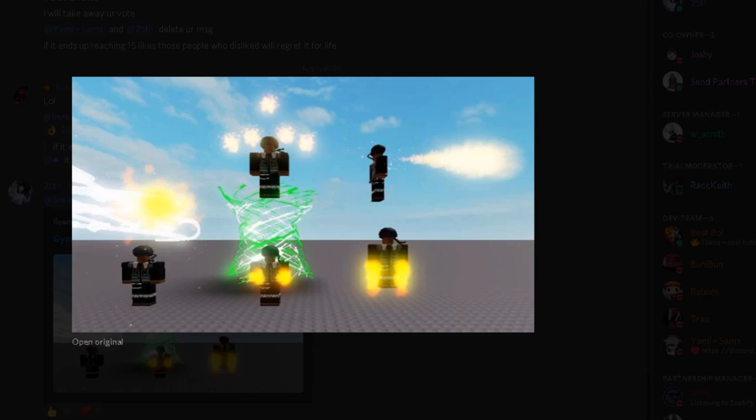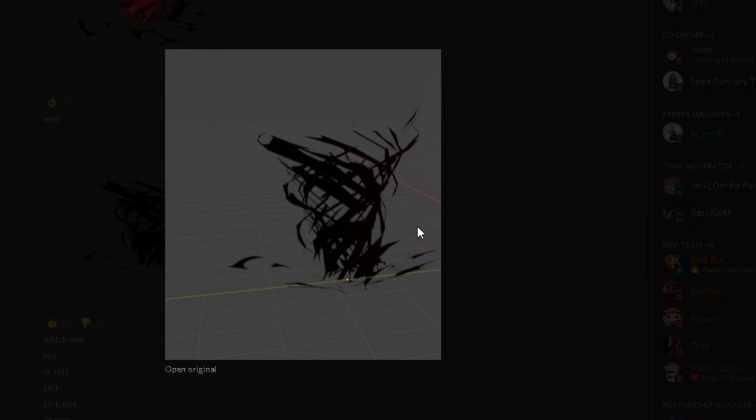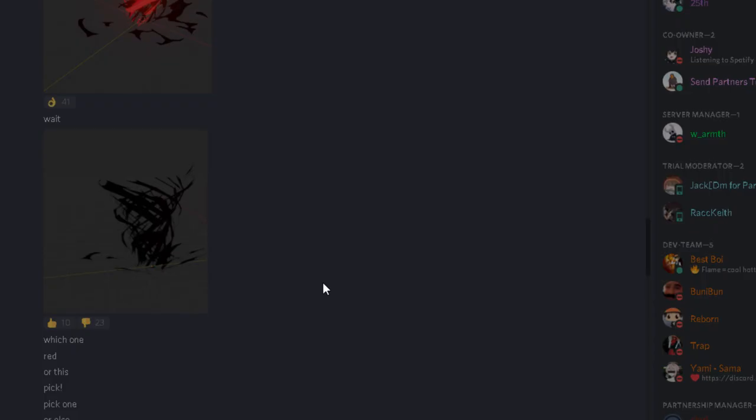This over here seems like fire magic. And I don't know what this one is — it looks like wind magic somewhat. All the other moves are just fire. This might be either Yami's move or Asta's move since they all have dark-type moves.